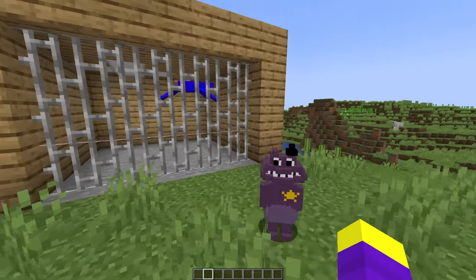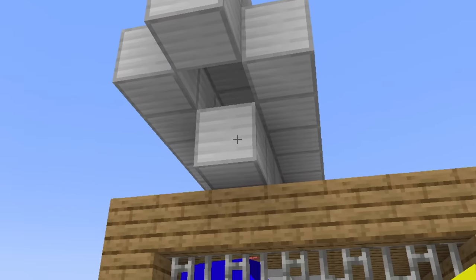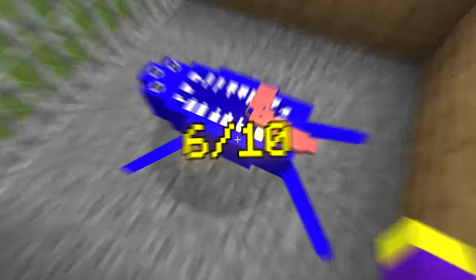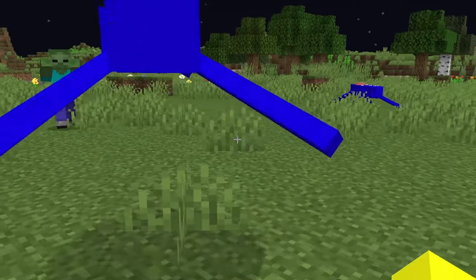I decided to get Sheriff Toadster to lock him up for good. He sure won't be escaping this jail, especially not through the vents. I decided to give Nab Nab a 6 out of 10 — he looks kinda cursed. I'm sorry Nab Nab, I meant 10, I swear.